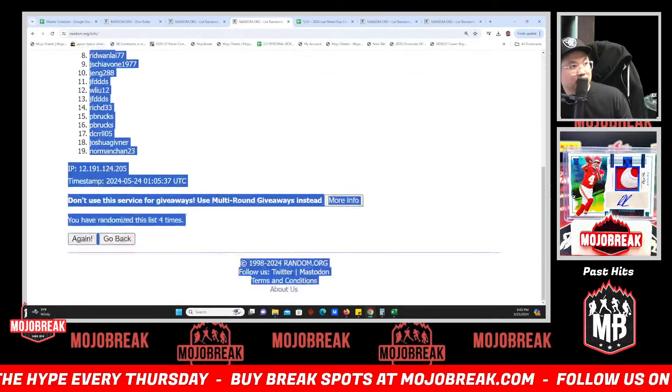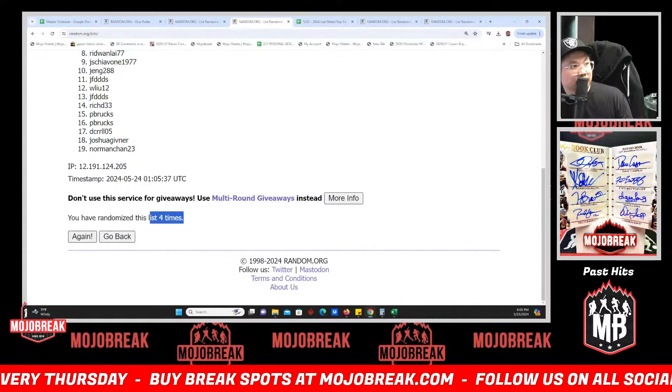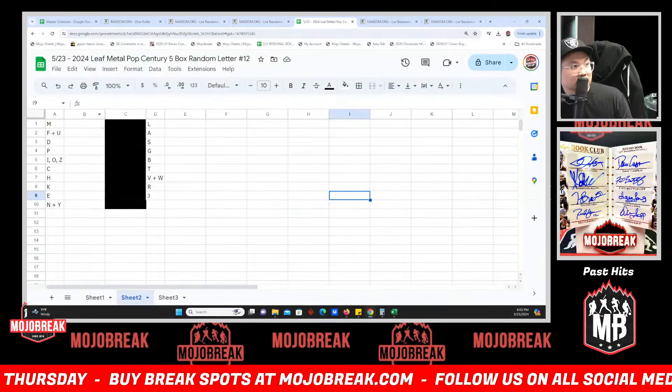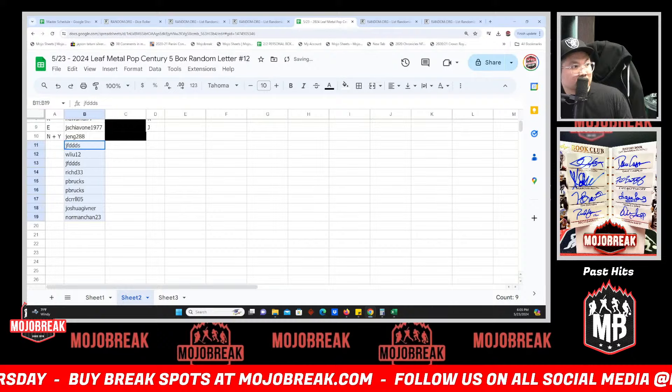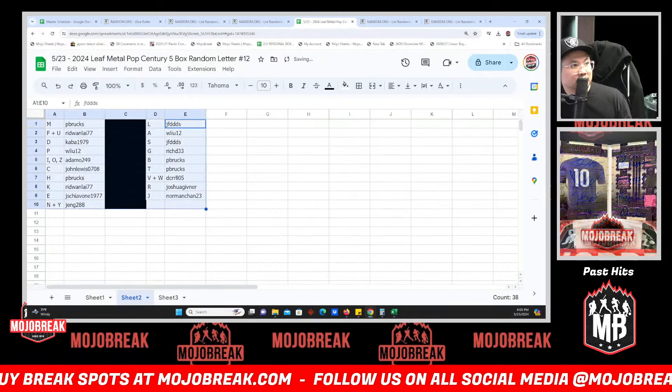We have Paul up top, bottom of the list will be Norman — Paul down to Norman four times. Here are your letters, folks. We'll give you a few minutes.